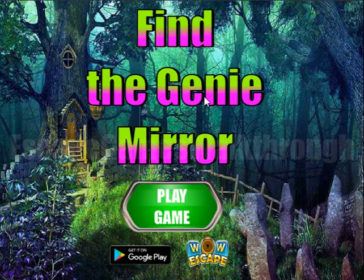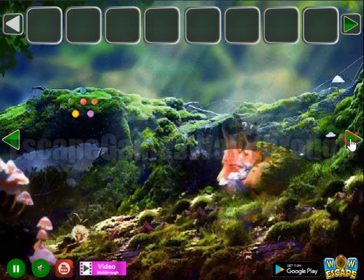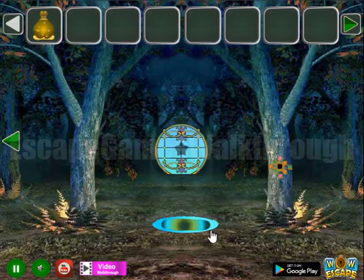We are playing Find a Genie Mirror by WoW Escape. Let's start and begin. Here we can find the first hint — it's a pattern of colored cells and we need to paint them the same way. We have green, orange, and pink, and we've got the bottle.